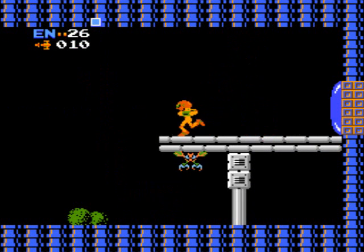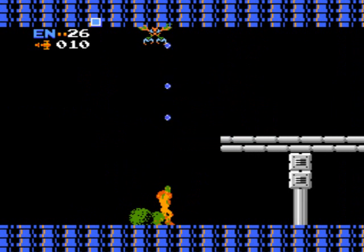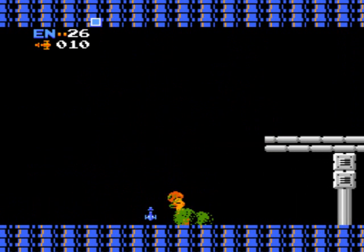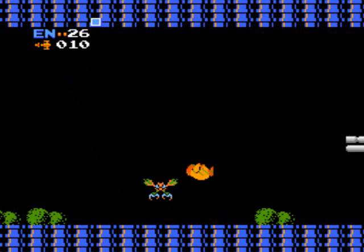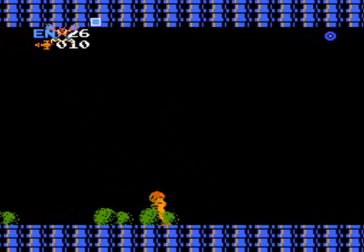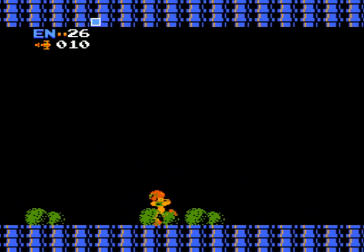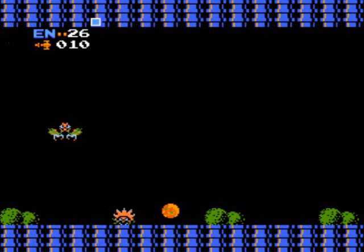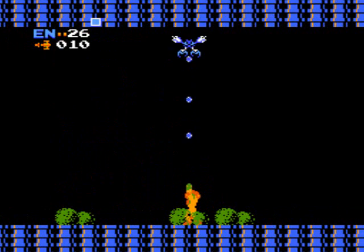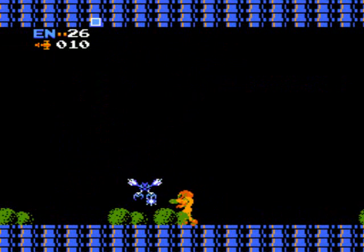Now we're in the Varia room. Watch out for all the Rios and Zoomers — this place is flooded with them. Die, Rio! Eat bomb! Blew him to smithereens. Try to manipulate the Rio by jumping; you have to jump in order to make them go back to the ceiling. So try to manipulate them the way you want. This Rio I can just straight out kill because he's far enough away from me. They'll go right back up as you try to jump, so manipulate them as you see fit. Or you can just freeze them and keep shooting, whatever works.